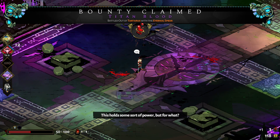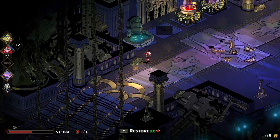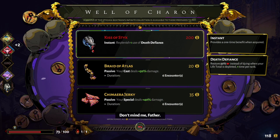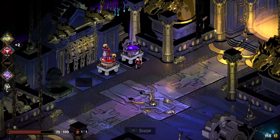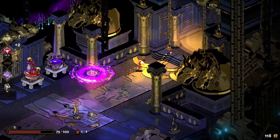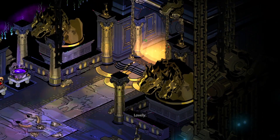This holds some sort of power, but for what? We now have three Titan's Blood, and no diamonds. So you're going to get rid of the junk. This could have been incredibly useful if I had another extra hundred. The path from Tartarus is finally laid bare. Far above, the heat from Phlegethon, the river of flame, is faintly felt already, even as its dangers lie in wait. Lovely — heading up. Cheers.